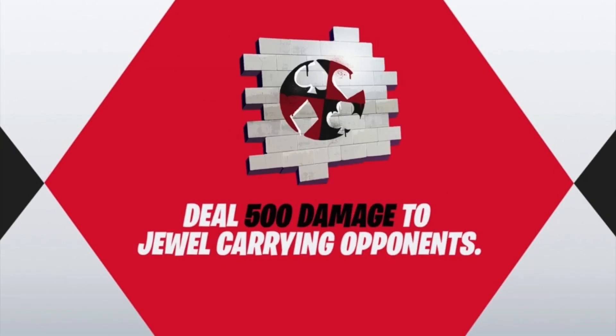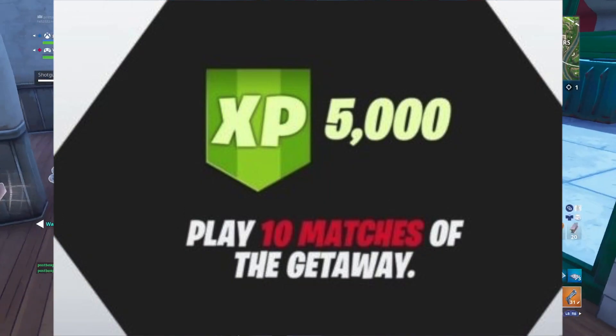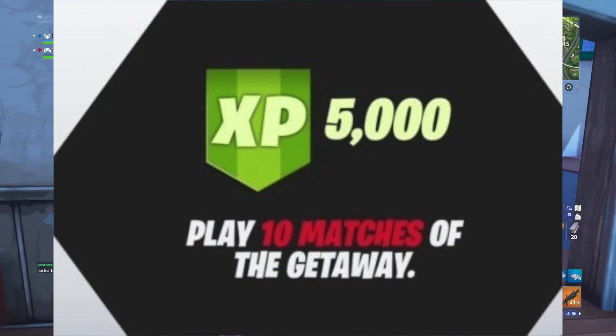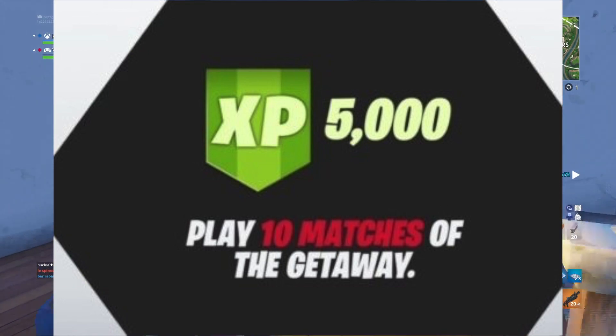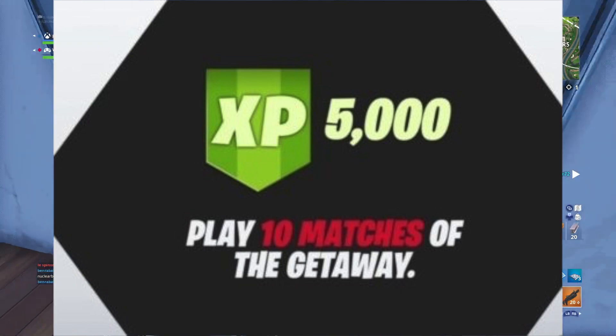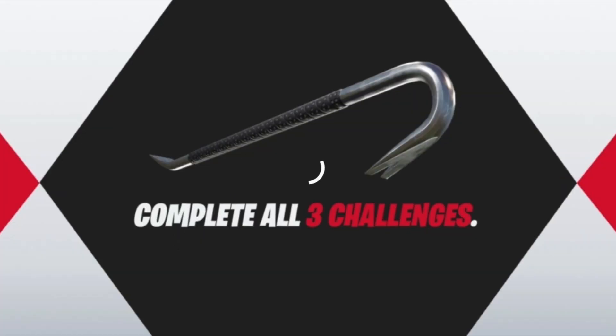The next one is deal 500 damage to duel-carrying opponents. You have to shoot the people carrying the duels — pretty easy to do, only 500 damage. Then we have play 10 matches of The Getaway, which isn't too difficult at all. Simply jump into 10 matches and you'll have that one easily. Once you've completed all 3 of these challenges, you'll gain access to the crowbar, the nice little harvesting tool, which will be absolutely awesome.